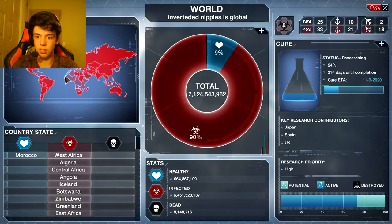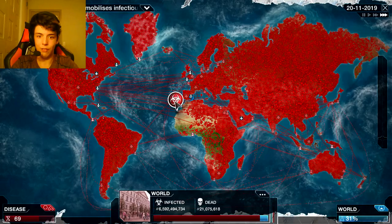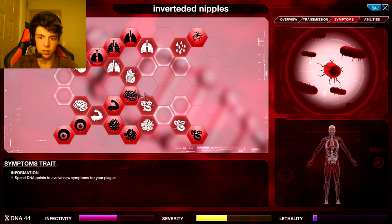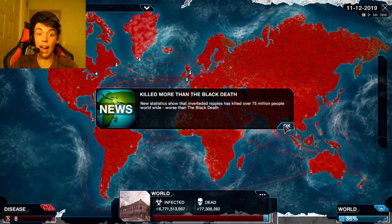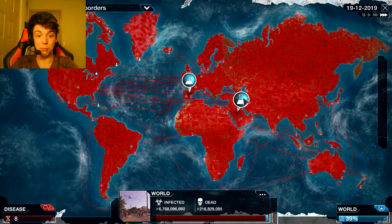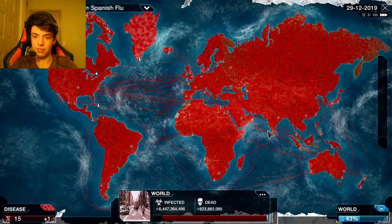Morocco still is not infected. Morocco, what are you doing? Get infected - thank you. Genetic reshuffle again. Catastrophic lung and organ failure - everything failure, you're gonna have pains from everywhere. I've killed 75 million people with inverted nipples. My nipples are worse than the Black Death and the Spanish flu - 120 million dead. Mexico is the first country to collapse from inverted nipples.